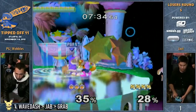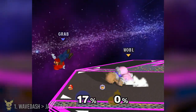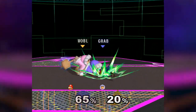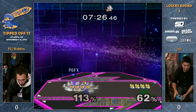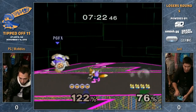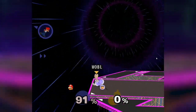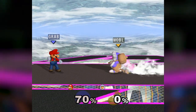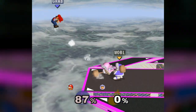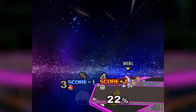Number one: wavedash to jab grab. The first most essential thing all Ice Climbers players need to learn is the standard wavedash into jab grab combo. This is a great way to open up opponents and start up the Ice Climbers' insane grab game. If you happen to be flying solo, jab to down smash can finish them off as well. And if your opponent starts spamming rolls or spot dodging to get away, you can simply wait and grab, or even charge smash attacks, or jab and wavedash to wherever they start rolling.